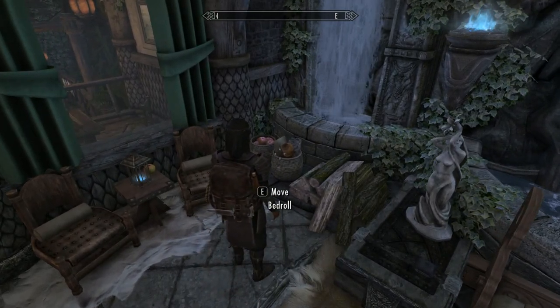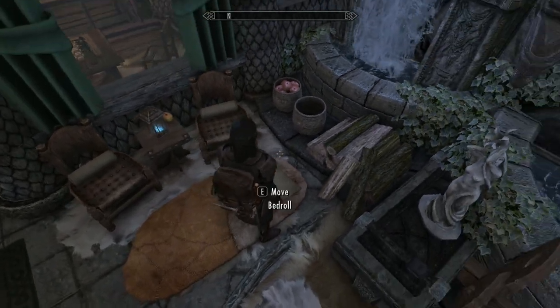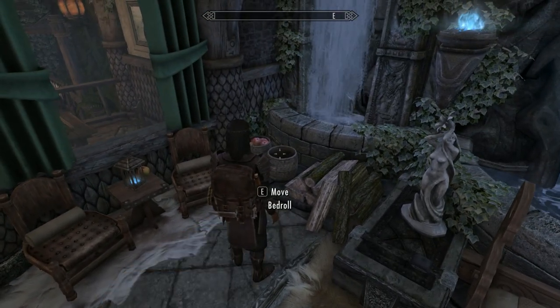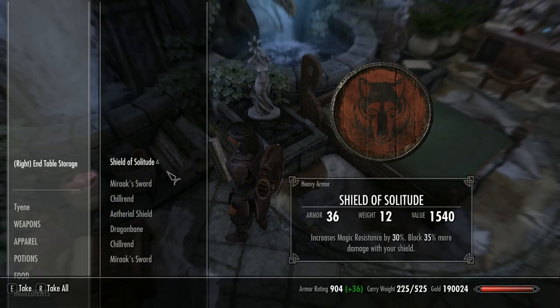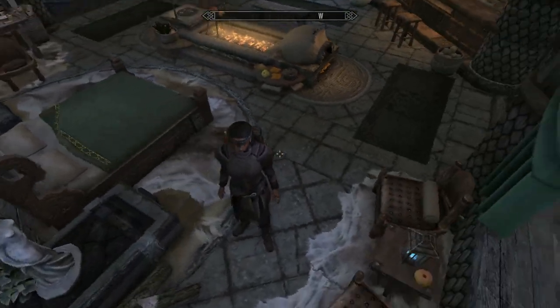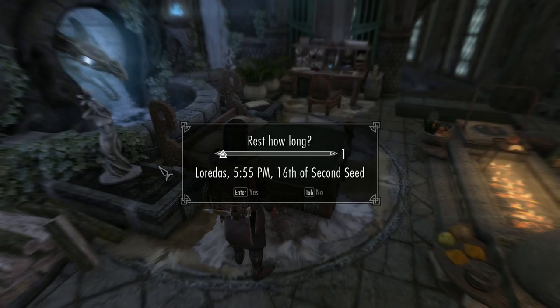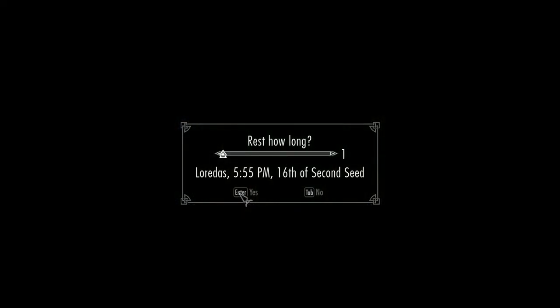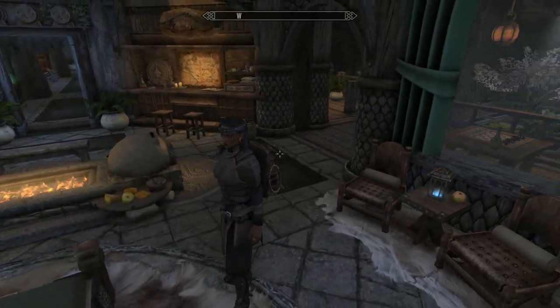It's fully navigable for followers, though none of my followers actually came in. You've got a bedroll there and you can take that away. Some of the stuff I cheated in to kit the house out. There's a sleep bed, and I think there's a way you can turn it into a coffin for a vampire as well - I didn't check that out - but you do get the well-rested bonus.